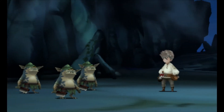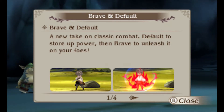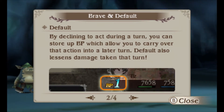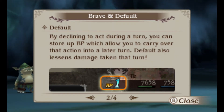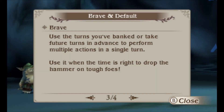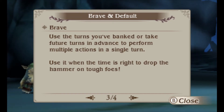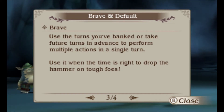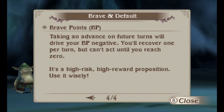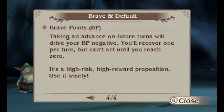Bravely Default — a new take on classic combat. Default: store up prep power, then brave to unleash it on your foes. Default by declining to act during a turn you can store up BP, which allows you to carry that action to a later turn. Default also lessens damage taken. Brave: use the turns you've banked or take future turns in advance to perform multiple actions in a single turn. Taking an advance on future turns will drive your BP negative — you'll recover one per turn but can't act until you reach zero. High risk, high reward.